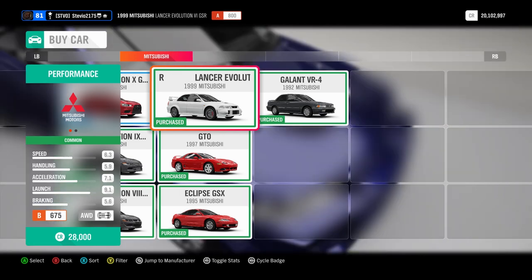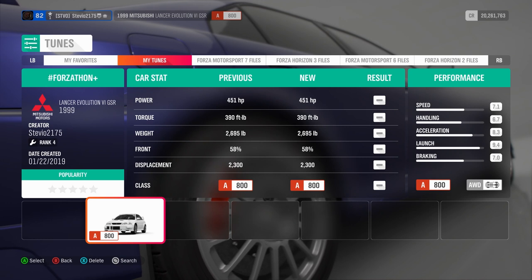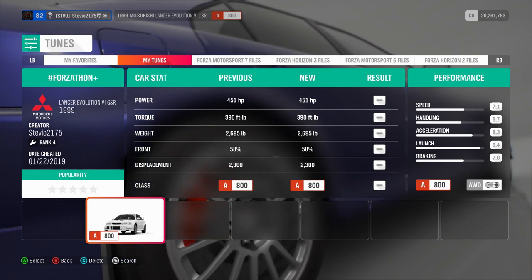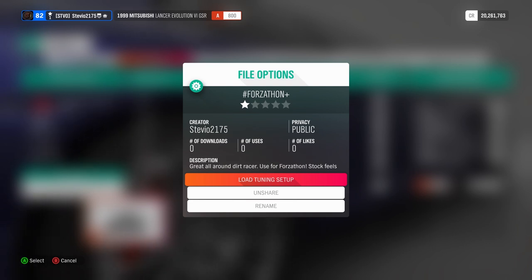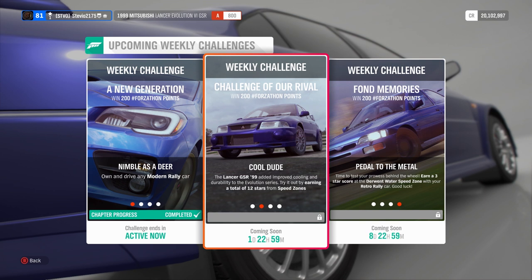This thing is amazing. I've really only spent time with two of the cars from the car pack, and I like the Evo 6 better than the Evo 8 in this game. So here's my tune — just search for creator Stevio2175. I promise you, you will love this car. It's in the A-Class, it has the stock motor, and it is just amazing, so you're gonna see why in this gameplay as we go along.